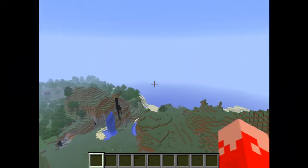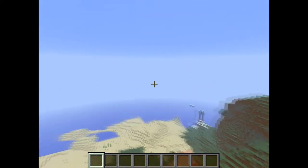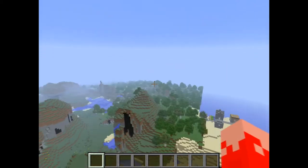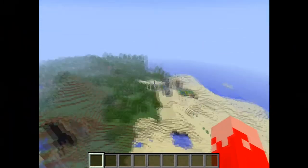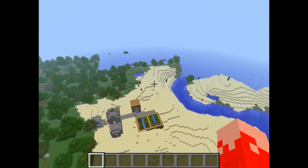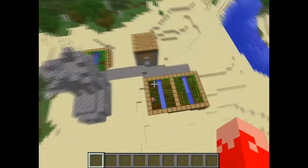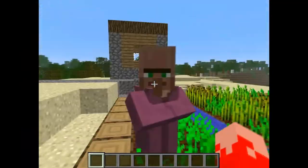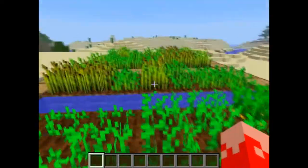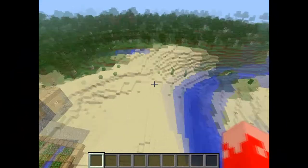I think you guys have seen enough, but one thing more. At the village here you have certain biomes nearby: you have an ice biome, a jungle biome, a forest biome, a mountain biome, and desert of course. So you have all resources really nearby, which is really pretty sweet for survival. And you have this guy who gives you really nice trades.